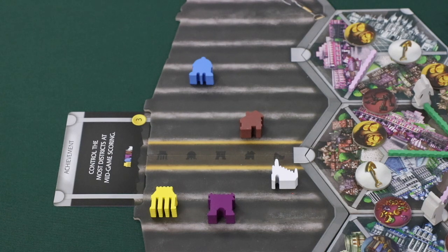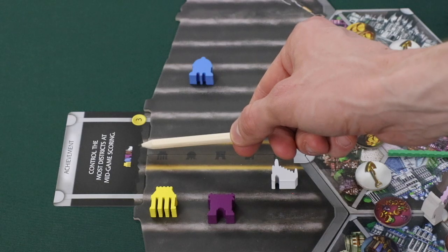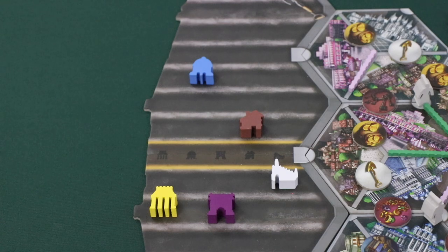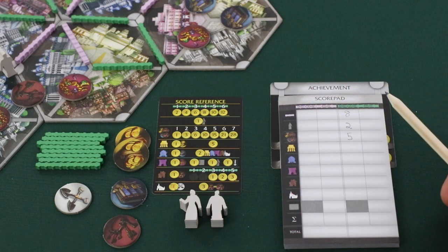Players then gain a district reward for each district they control. The gold district, or the banking district, gives players one wealth for each yellow item they have plus an additional five wealth. So for instance, if the green player were scoring this district, they would score two points for their two gold items and an additional five points for a total of seven.